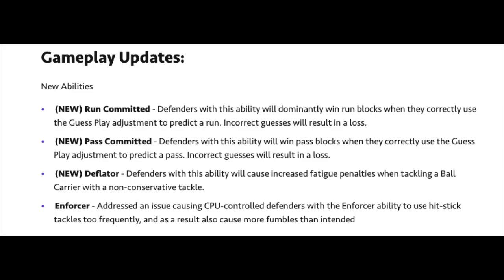They also have a new Pass Commit ability — defenders will win pass blocks when they correctly guess the pass, and an incorrect guess results in a loss. I actually use that feature but it hasn't been working well lately. I'll guess pass and the DB doesn't react, or I'll tell them to go deep using Y or triangle plus up on the control stick and they still just play at regular level, like they don't know what's going on.